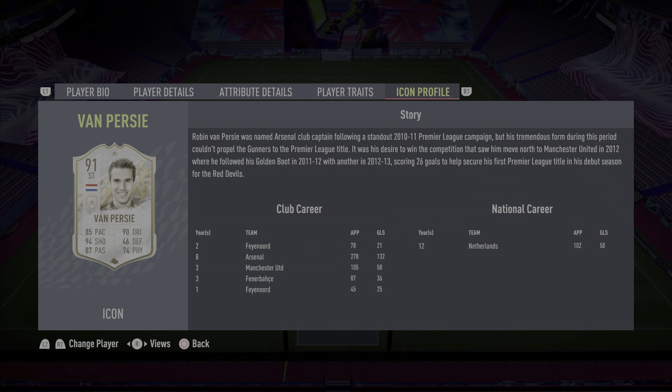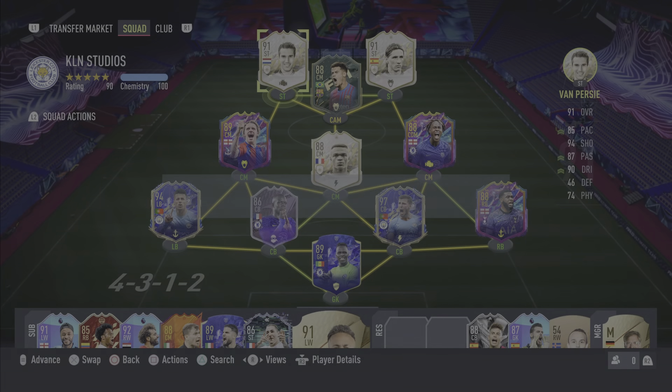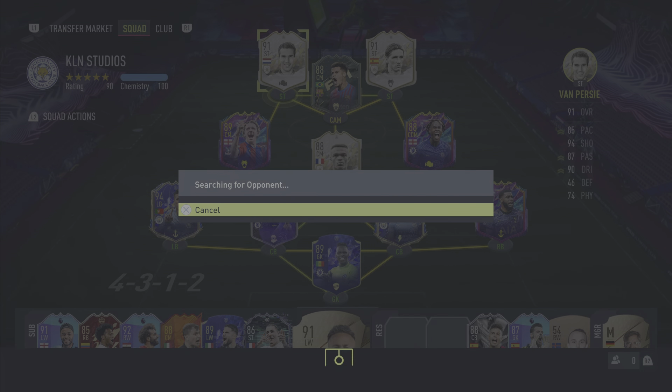In terms of the icon profile, this card represents his time at Manchester United — his debut season at United and his last season at Arsenal. With that said, let's get straight into the gameplay review and highlights for the 91-rated Prime Icon Robin Van Persie.